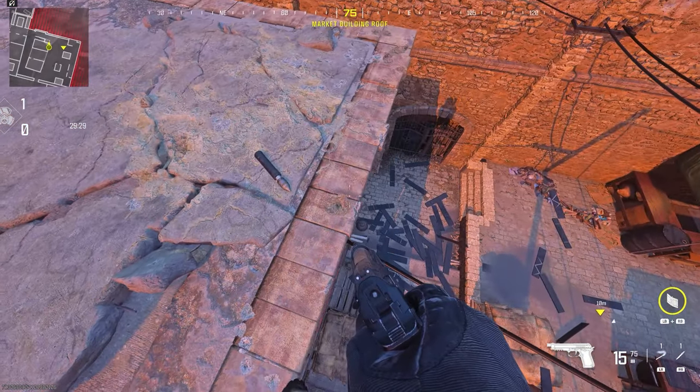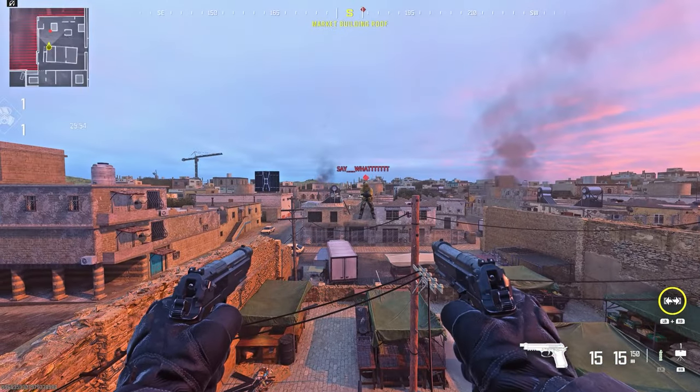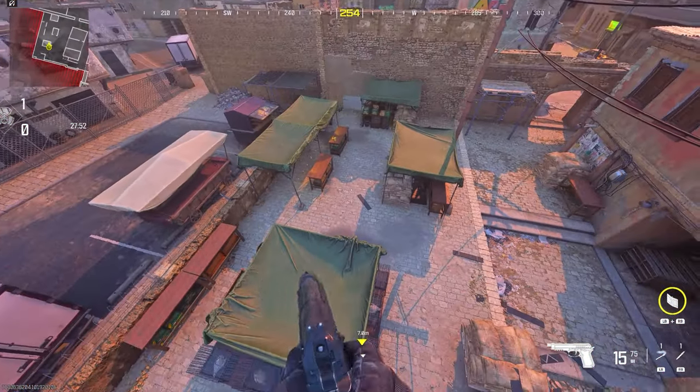To do this glitch you want to make sure you have a deployable cover and place it exactly how I do. After, you want to stand on top of the barricade and do a dolphin dive strafe exactly like this. As you see, here's a controller preview — you want to run forward, turn your analog to the right while pressing circle at the same time.